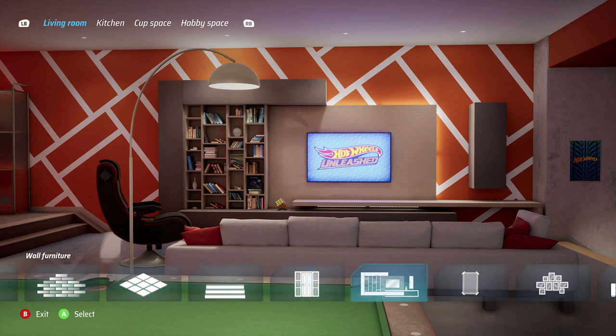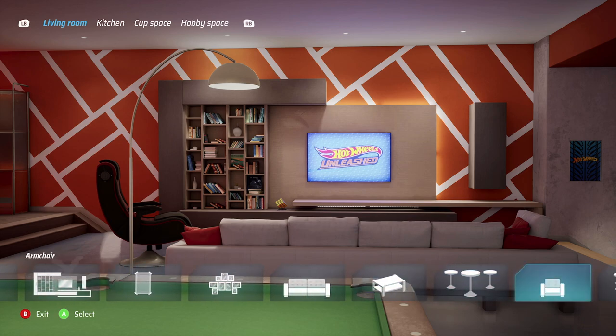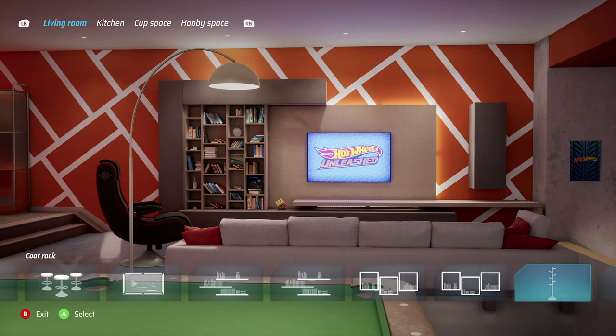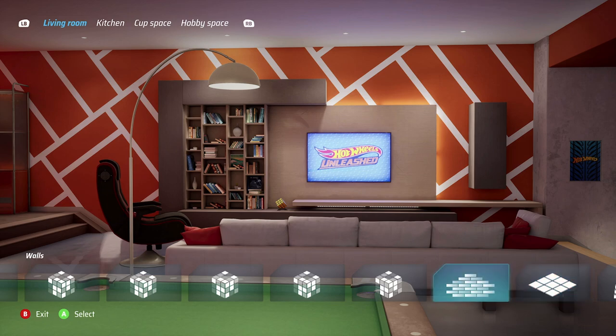We have floors, stairs, door, wall, furniture — a set of paintings, couch, coffee table, bar table, armchair, bar stool, pool table, shelf one and two, wall mounted furniture, coat rack, and decorations one through nine. Oh my goodness, and this is just for the living room!